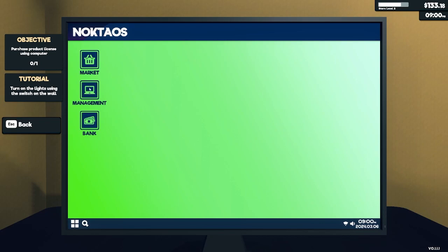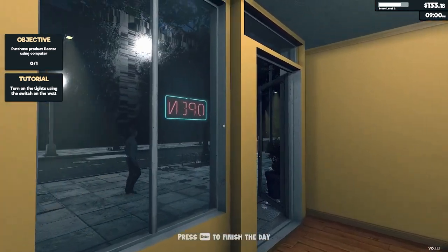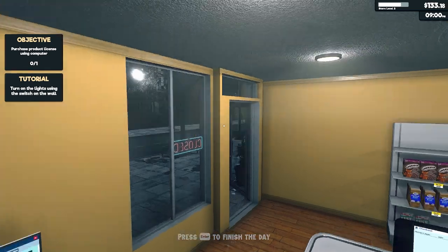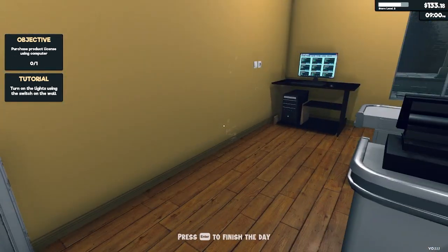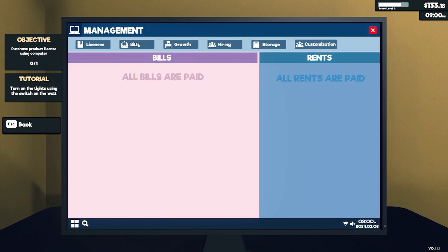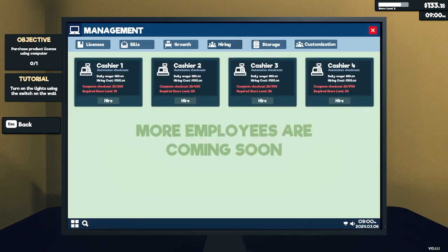There we go — Management, I assume. Yeah, product license. You can close it. Oh, there's a jump — you can jump in this game. Interesting. I don't know if I want to purchase anything quite yet.